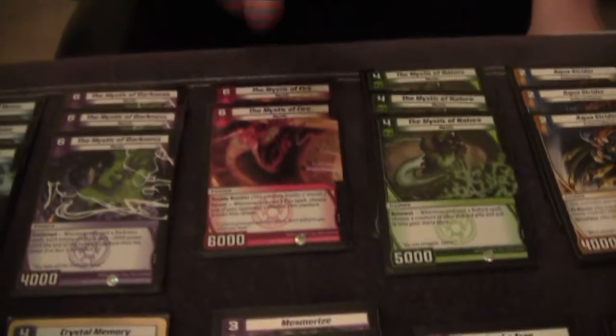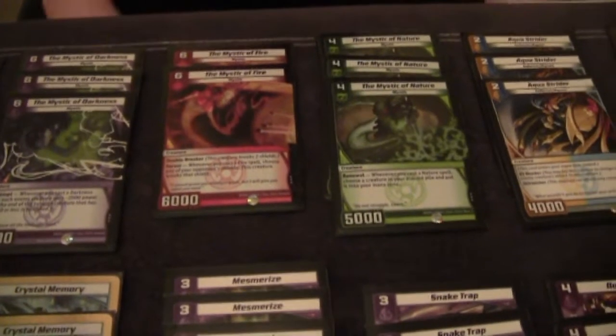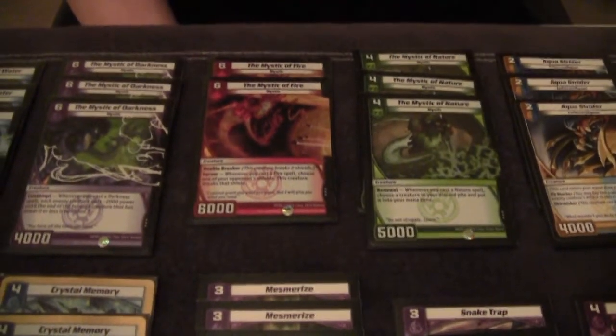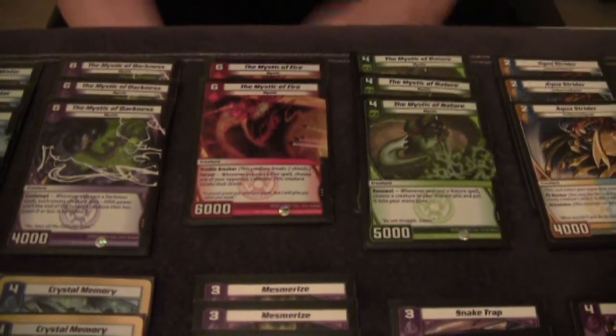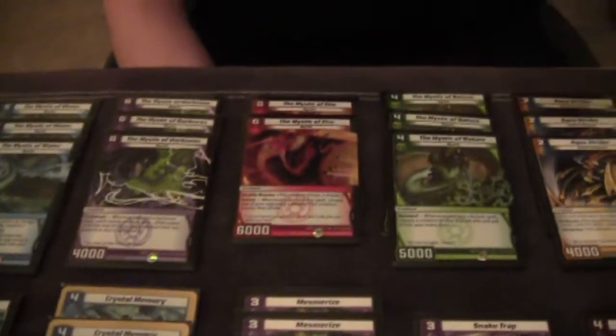Here's the list we're running: it's three of every mystic except for the fire one, because you don't necessarily want to be using his effect too much — he's definitely the most expendable. His effect is mandatory if you cast a fire spell, so we went down to two on him. You could run three, but we're just running two, and as I said it's very rare that you get multiples of these out at the same time anyway.